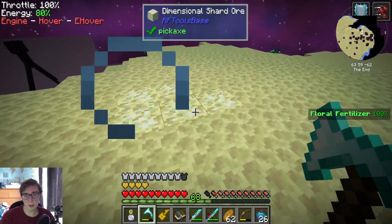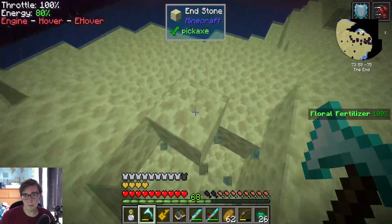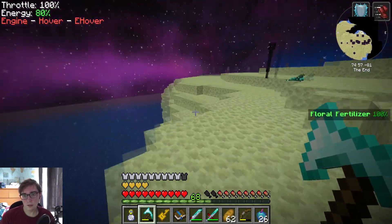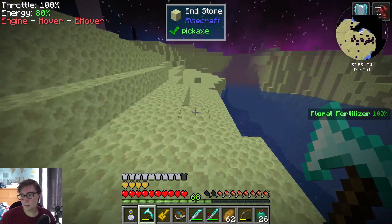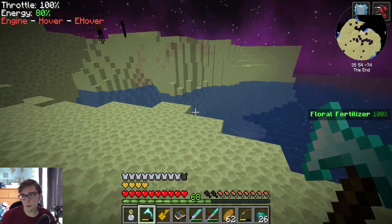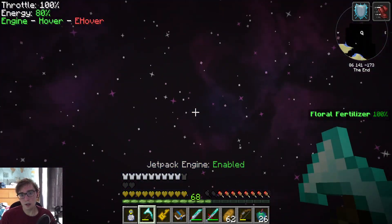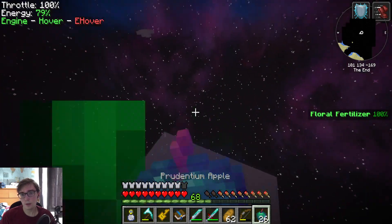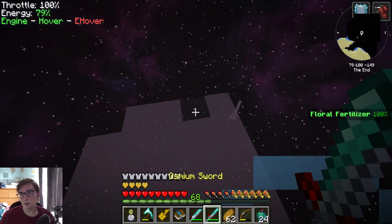I was going to go to the end village place, which would work, but I need to find my way out first. I know I'm by the edges. Holy shit, I teleported again! Where did it teleport me to - all the way up? So the water... I have discovered... isn't water.